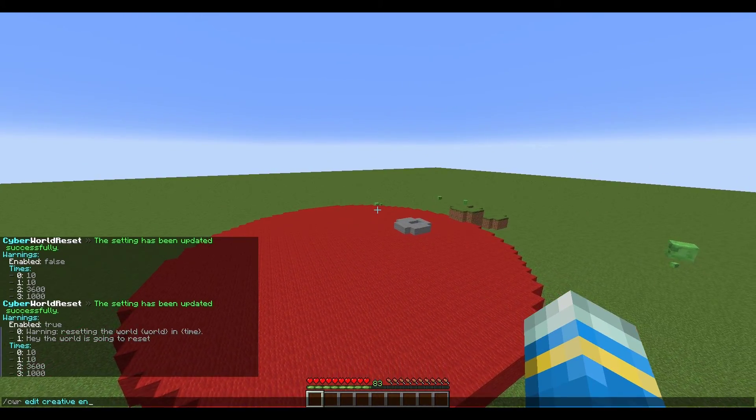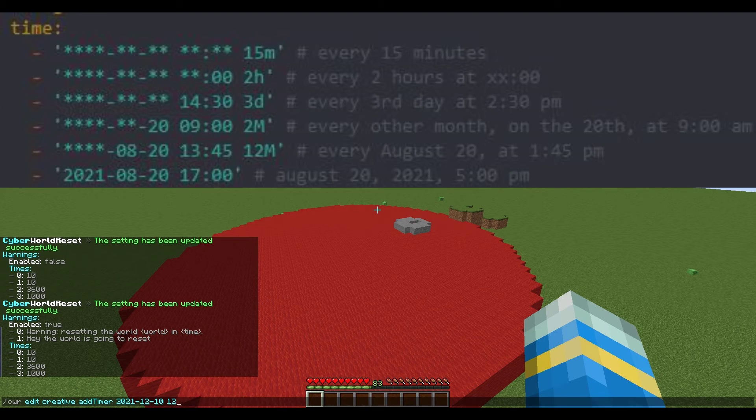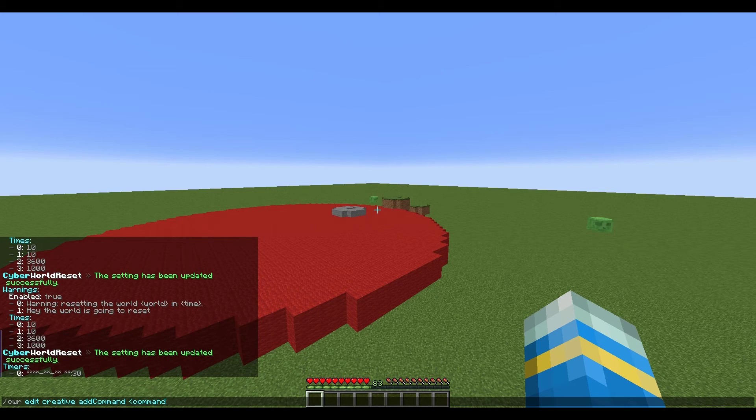The other thing we can do is add a timer — this is how often the world will reset. You can type in a specific date, for example 2021 December 10th at 12 o'clock, and it will reset once on that day. If you want it to reset every month or every week, you can use asterisks instead of a year.